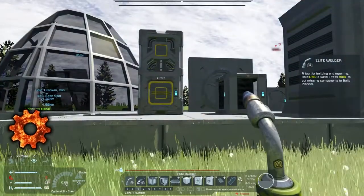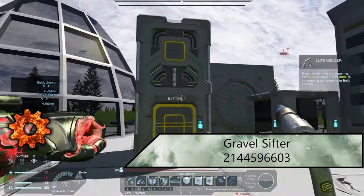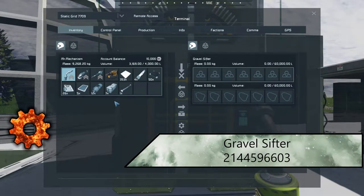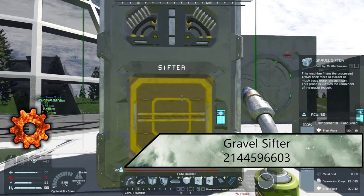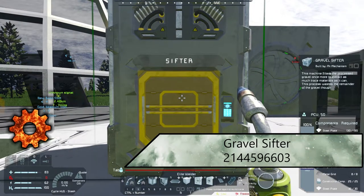Now for our updated list. To kick it off, we have the Sifter — what this does is turns gravel into elements. It does have a rate, so check that out and make sure it's not too overpowered or underpowered for you. There are stronger ones than this, but this is one of the more balanced ones we found.